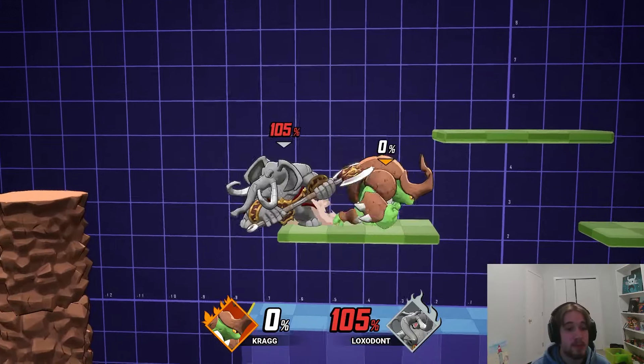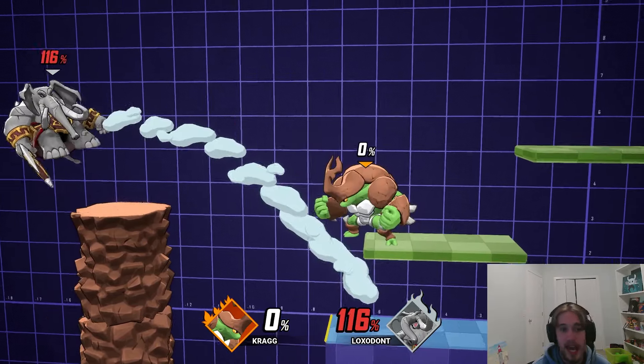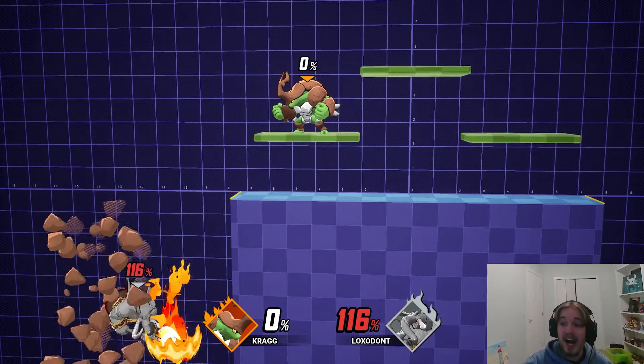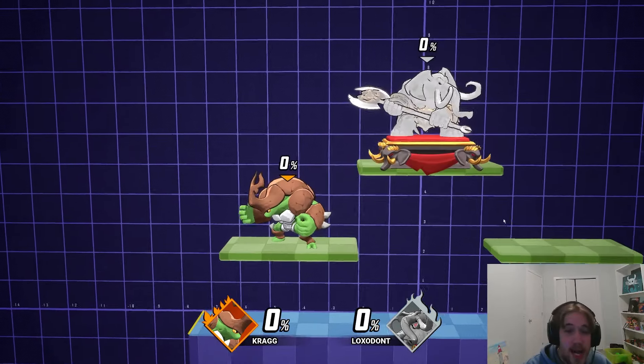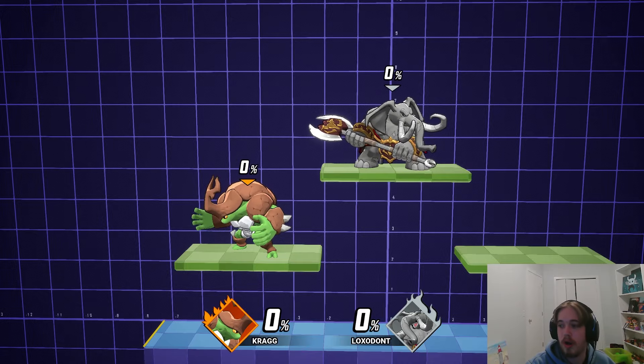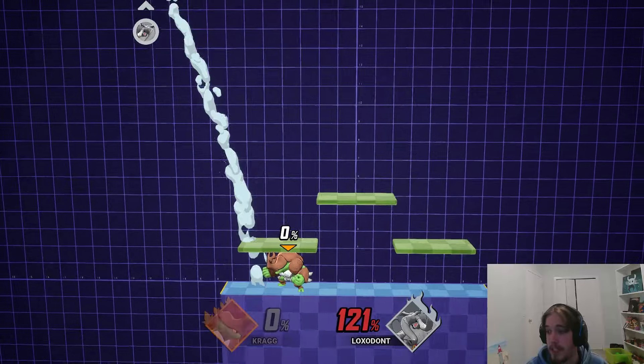You always want to be going for up tilt after jab. It's very rare that you actually want something else. Maybe you just want to fully complete the jab — that's also acceptable. The only other situation where you don't go for up tilt is at a higher percent, where you can do jab jab into F tilt to actually get them off stage and put them in a really bad spot. But aside from that, it's almost always jab jab into up tilt, or jab into finishing the jab itself for that really strong jab 3. At higher percent you can also do jab into down tilt for a tech chase.